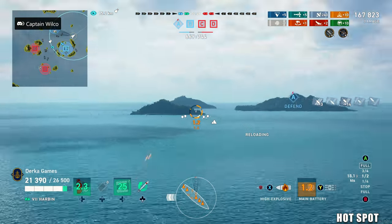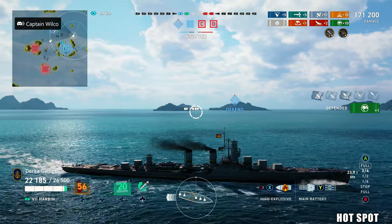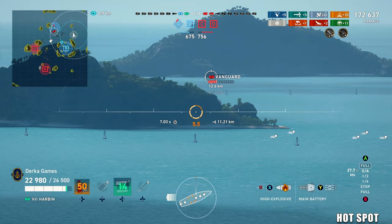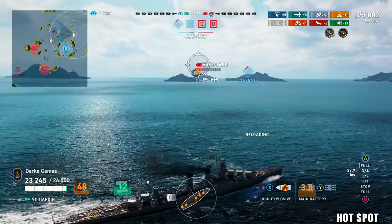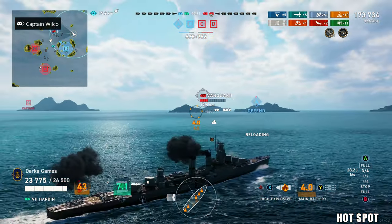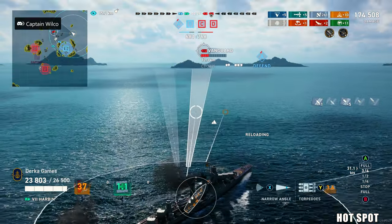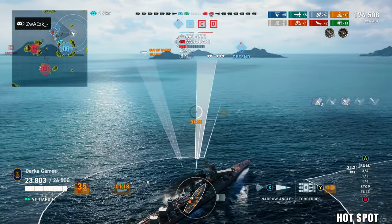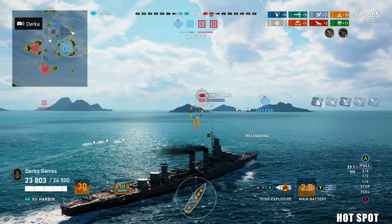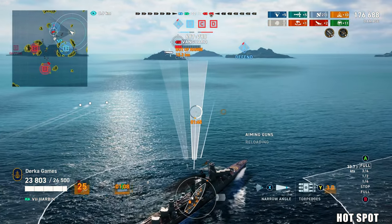Coming in the future at the next update, we're going to get the Sejong — I think it is called — and it basically looks like a big scary Atlanta. It's going to come with a stock DPM of 235,000 and 16 torpedoes, kind of like the Minotaur. I think this is a perfect addition to Tier 8 when it gets here because we are severely lacking in light cruisers at that tier — currently there's only the Neptune. Sejong will be extremely squishy, of course, with a very small HP pool of around 30,000 at Tier 8, but I'm looking forward to it.